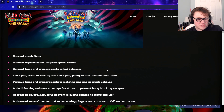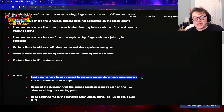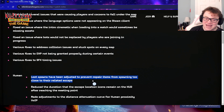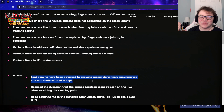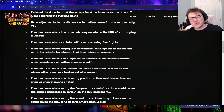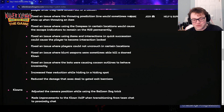Another huge thing: loot spawns have been adjusted to prevent repair items from spawning too close to their related escape. So now the gas can and the spark plug won't spawn right next to the boat. I think that's a perfect change — now we don't have to worry about them spawning right next to it.